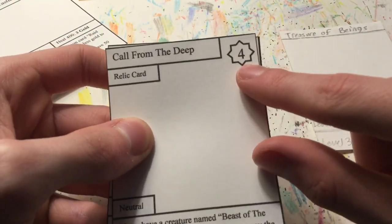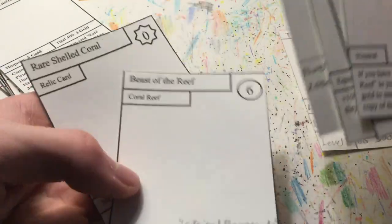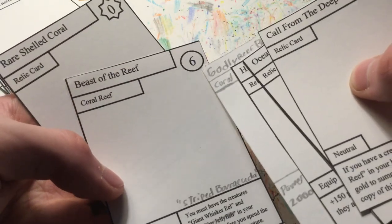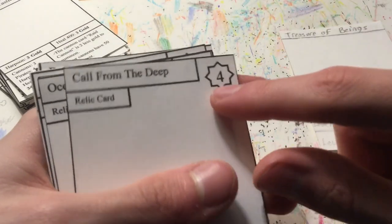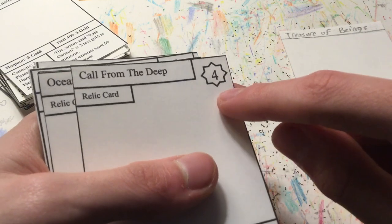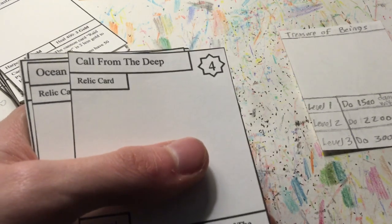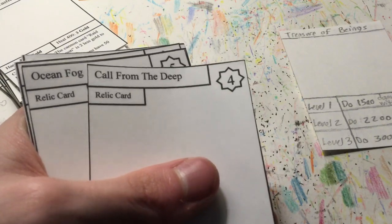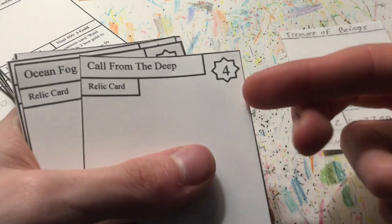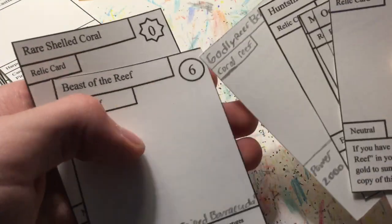This up here is really cool. This is a creature card — Beast of the Reef. You can see it has a round currency cost, but this one has a star. That's because it costs aura, which was a second currency. But I think I'm going to get rid of aura and just keep gold — everything is going to cost the same currency. I'm going to keep the star though, because it's a pretty easy indicator that something is a relic versus a creature just by looking at it.